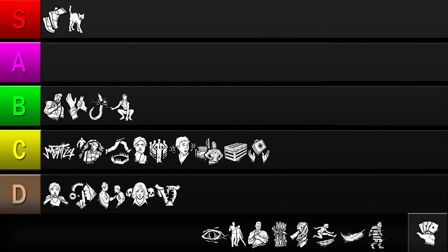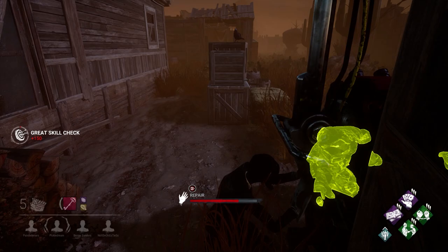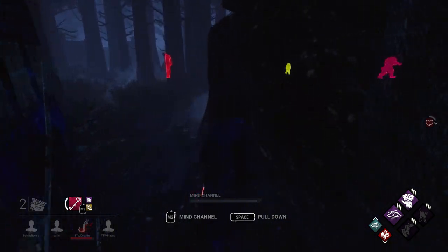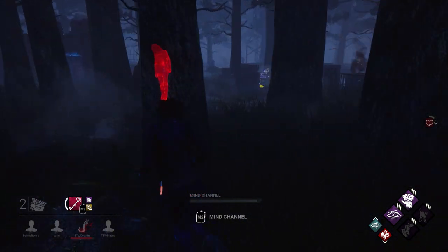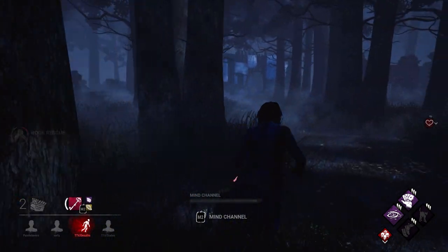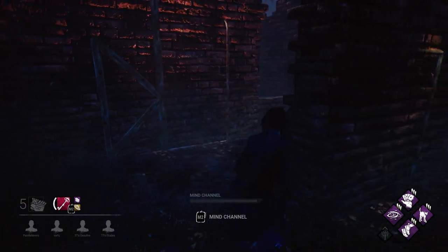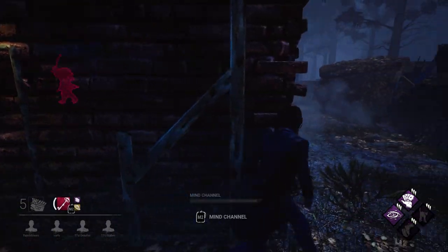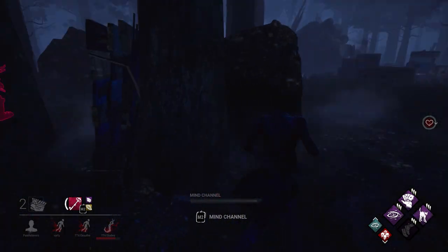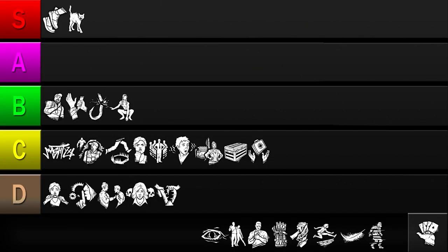Up next is Open-Handed. This increases all survivors' aura reading ranges by 8 meters. It's a decent buff when combined with certain perks or items — pair it with a Bloody Amber to see the killer coming from far away, or equip Kindred or Bond to level up situational awareness. These are probably the most powerful ways to use it, as most other aura-reveal perks already have a large enough radius. And if your teammates aren't using perks that benefit from Open-Handed, a lot of its power will be wasted. So while it's essentially a passive buff, it's not the most versatile perk, and how powerful it is depends on what perks you and your team are using. I'll be putting it in the C tier.